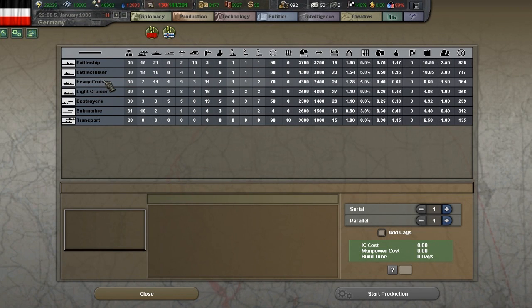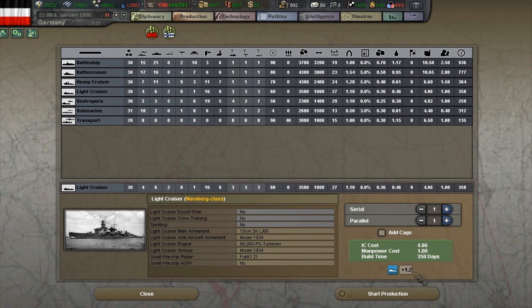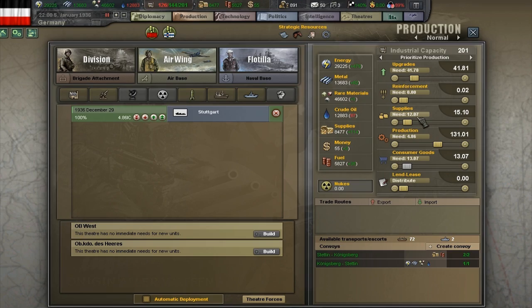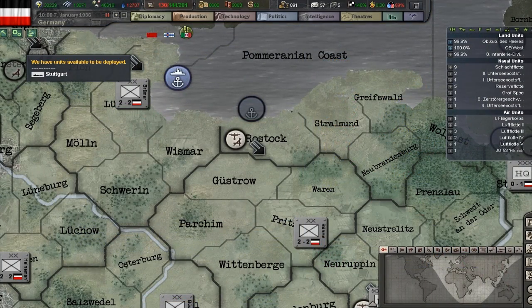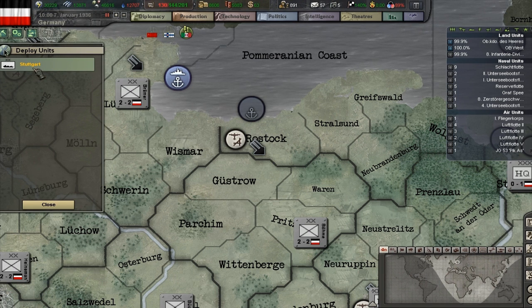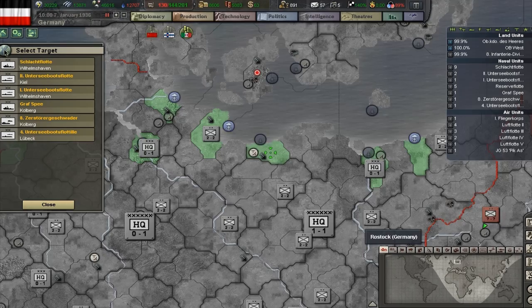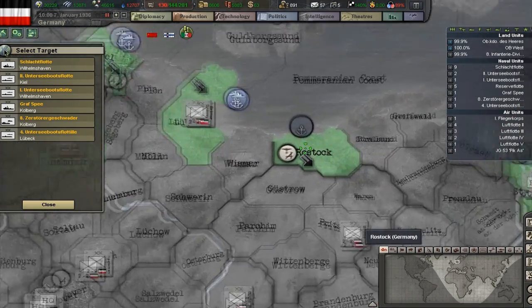Let's go into naval production, or the flotilla. Here you can build all the different ships you might need. In a later video we will go over which one is good for what purpose. But for now, let's select a light cruiser. Here you can see the IC cost and the manpower cost. The build time is 358 days. Let's put one of these in the production queue. December 29th — I'll see you in a short while. As you can see, we have deployable units once again. We have the Stuttgart light cruiser available for deployment. We click that, and we can see all the zones where the port is highlighted — any one of these we can deploy them in. Let's put it in Rostock as well.